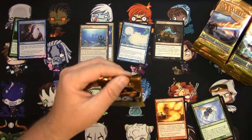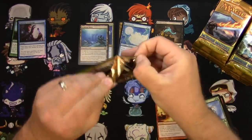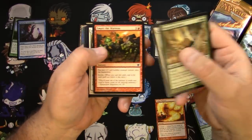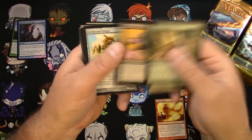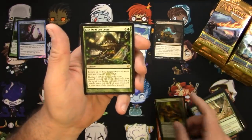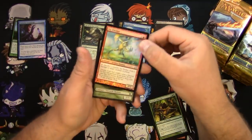These don't look like Ultimate Masters packs — what am I doing? Nothing there, nothing there. Mass of Admirers, Cloakwood Shaman, Stir the Pride, and a Life from the Loam. Then a Tar Pitcher — good foil there.